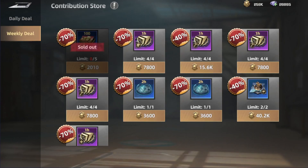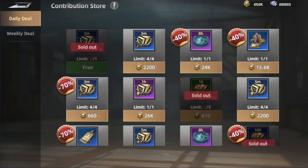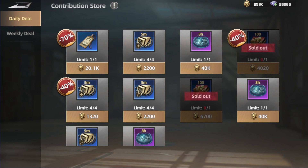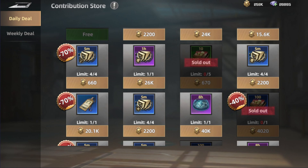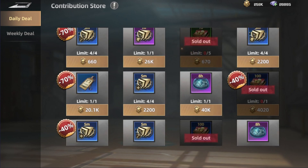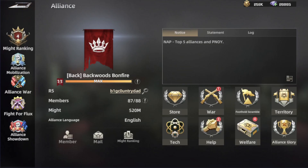In the weekly deal you have a total of 500 VIP points. In the daily deal there are three offers: one for 100, another for 100, and one for 50. This is one of the most important things to buy every single day if you can — that's one of the key reasons to join a top alliance.